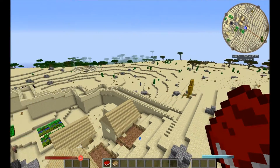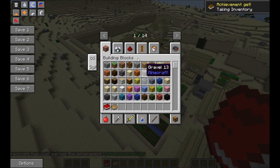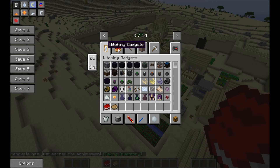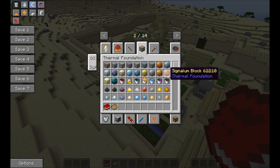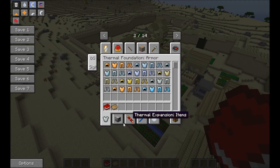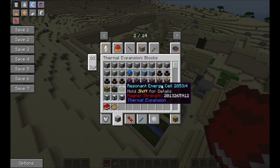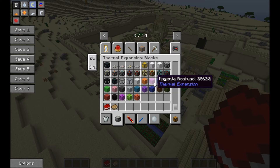Now to talk about the individual mods in this pack: you've got your basic vanilla stuff, witching gadgets, blood magic, thumb craft, thermal foundation. We've got thermal foundation tools, thermal foundation armor, and of course thermal expansion blocks — your sawmill and stuff like that. Your energy cells, your portable tanks, your tesseracts and all that.